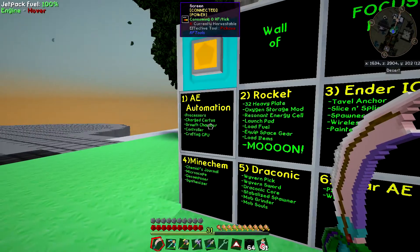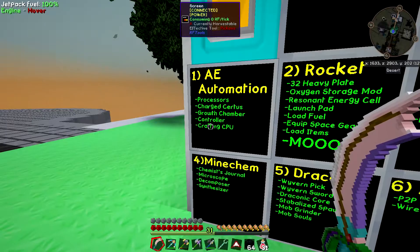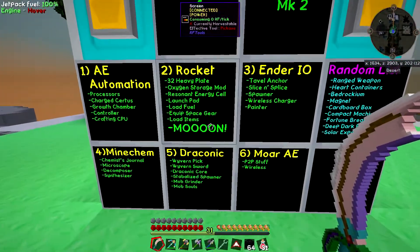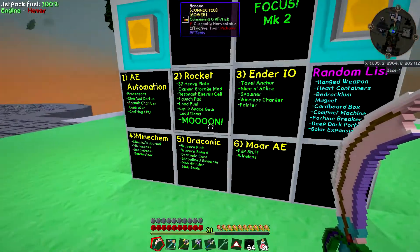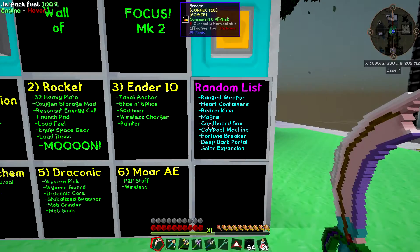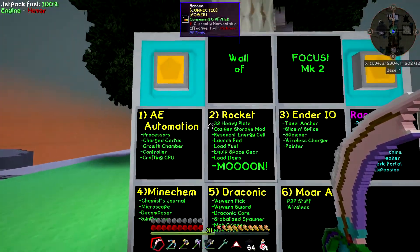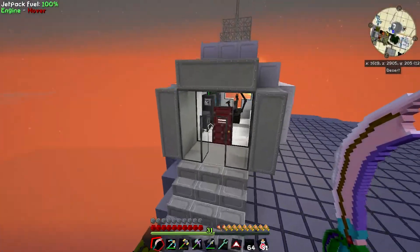What I want to take care of today is get my AE automation started, because I want to do some stuff between now and the moon launch and start on giving the rocket. I want to get all the way up through here today and then do the moon in my next session, mostly because my wife actually wants to see me go to the moon and she's asleep right now. I've got some random list stuff — pretty much I want to take care of everything cardboard box and above. After I get these 32 heavy plates cooking away, that's the big time crunch.